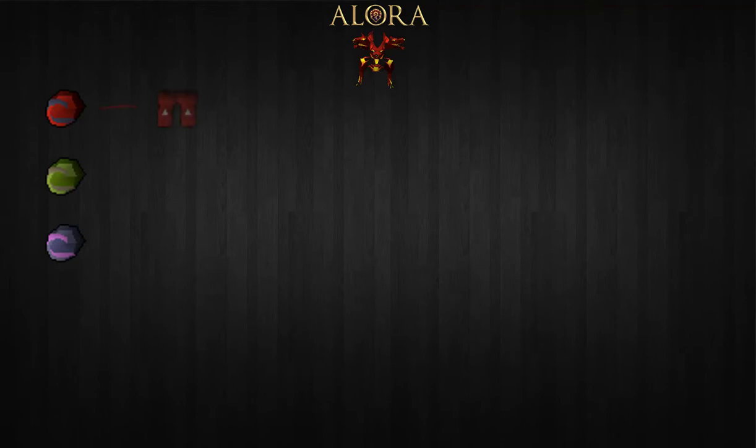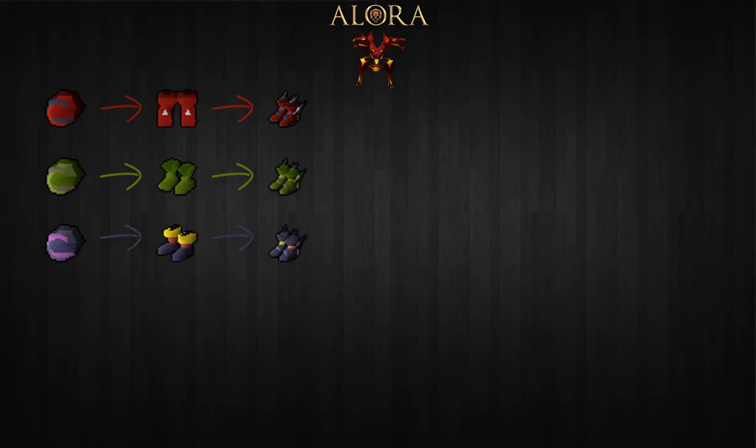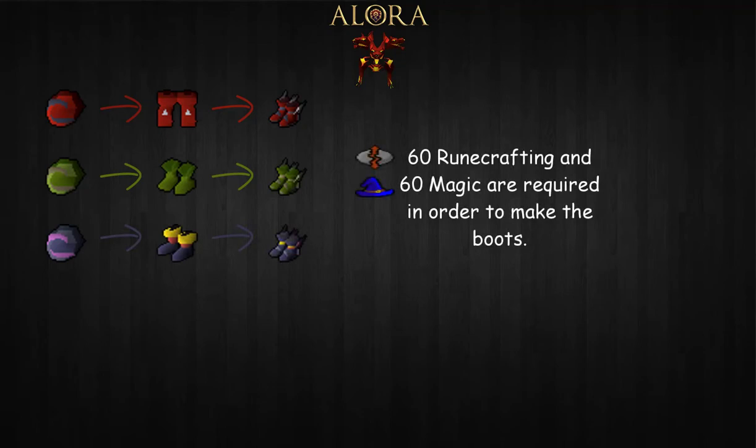Use the Primordial crystal on dragon boots to make Primordial boots, the Pegasian crystal on ranger boots to make Pegasian boots, and the Eternal crystal on infinity boots to make Eternal boots. In order to make these boots you will need a minimum of 60 runecrafting and 60 magic. These boots are dropped at a very generous 0.24%, making the chance of receiving them 1 out of 416.